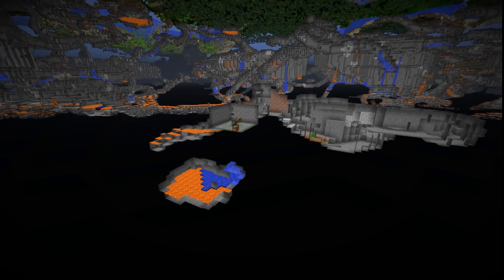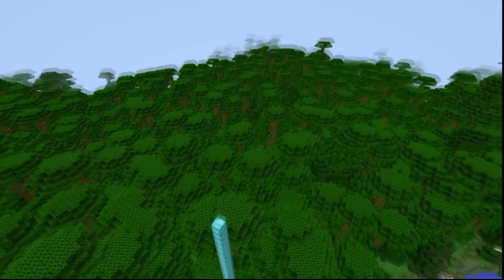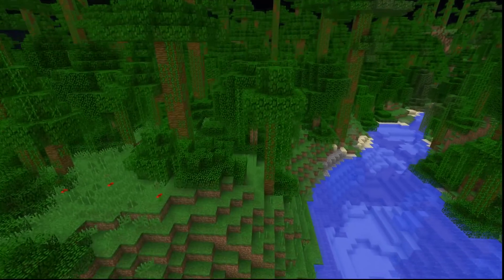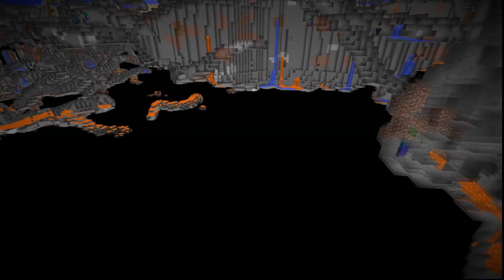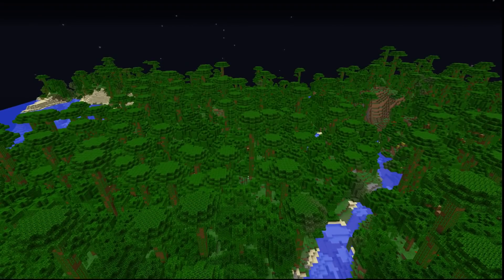I found a spawner in 1.13 — let's also check for that. I am trying now to convert the 1.13 world to 1.12, because it would be easier to check everything with MCEdit. But no surprise — this doesn't work. The chunks got repopulated and the spawner is gone. So we can't use MCEdit to convert the 1.13 world to 1.12 and analyze it.